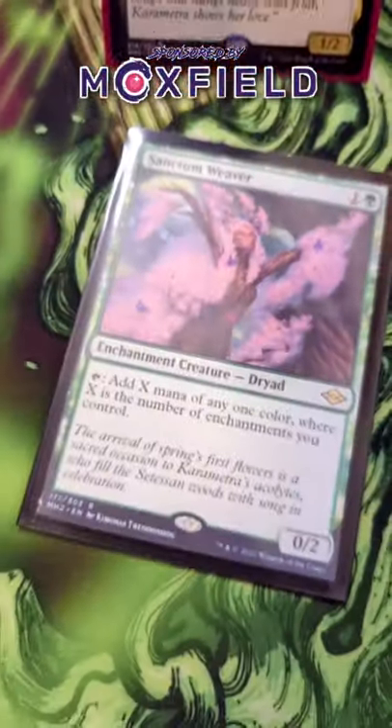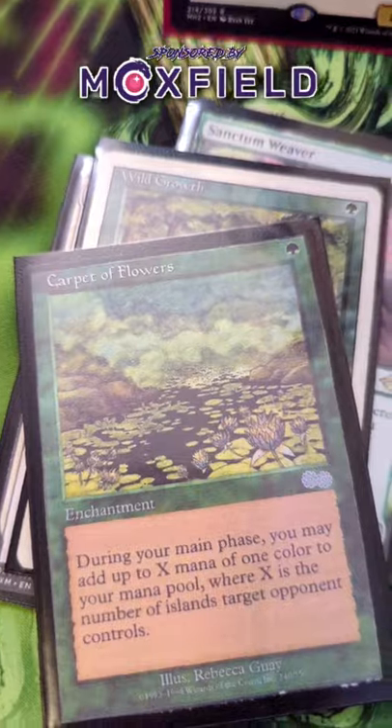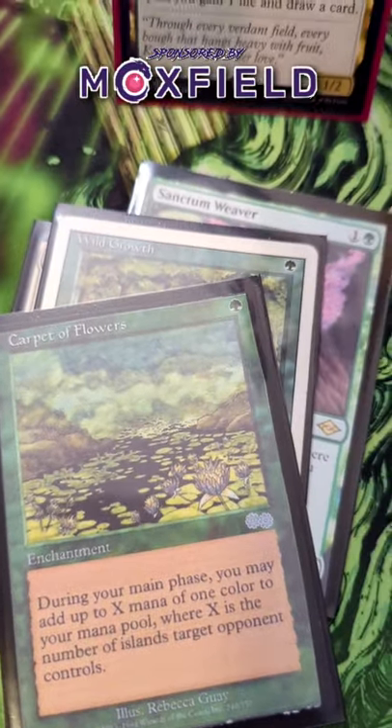This deck uses things like Sanctum Weaver to ramp, as well as things like Land Tax, Wild Growth, and Carpet of Flowers in order to synergize and ramp at the same time.